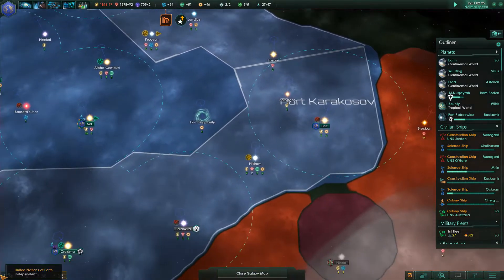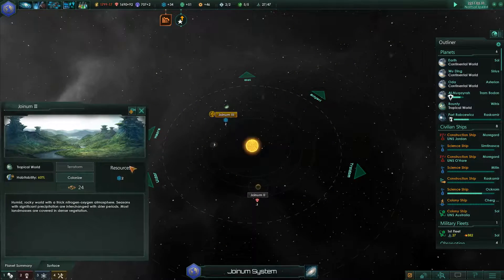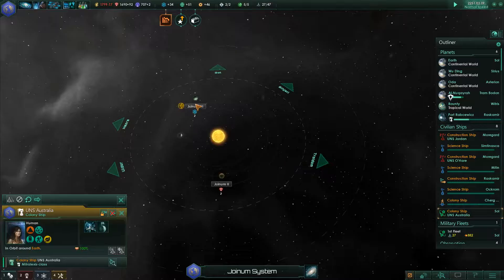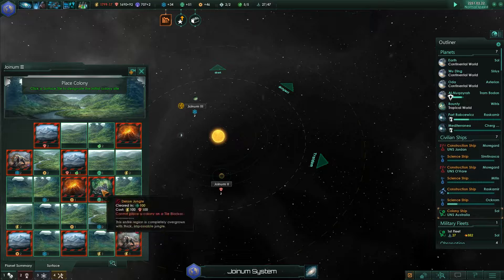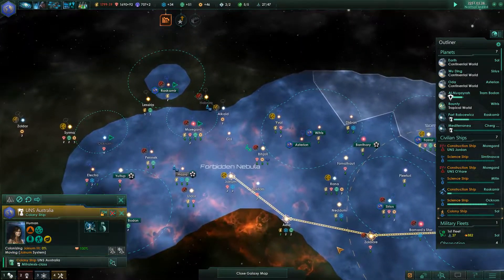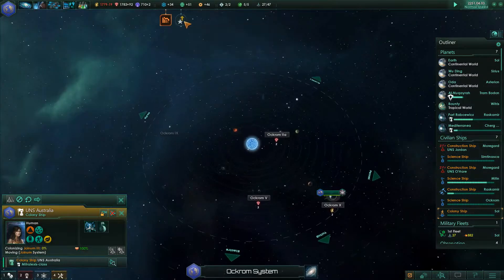Is there anything else around here that could be colonised? We've got five habitable worlds. We're going to want you to colonise this planet by a long way. I think what we're going to do is go for here because that's got lots of options.